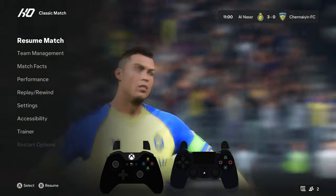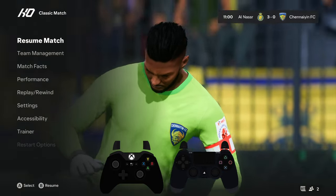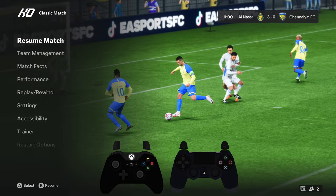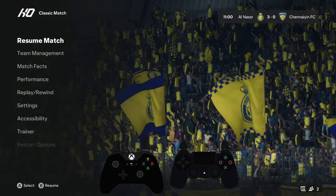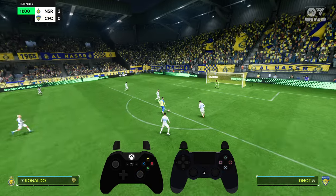Hello, if you want to learn how to do Cristiano Ronaldo's Siu celebration in EA Sports FC 24, all you have to do is press and hold the right bumper as well as B or circle on your controller. So let's take a look at how to do this in the game.